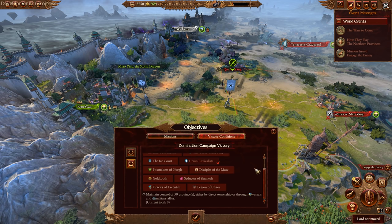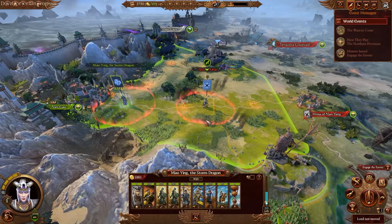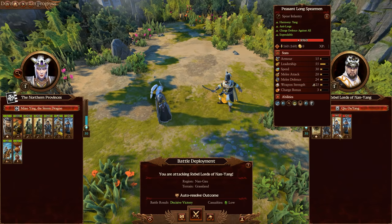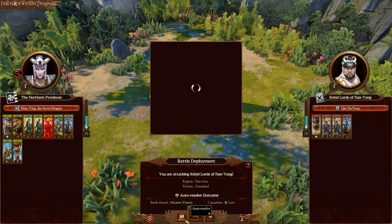Let's move Miao Ying to the first battle and get this one underway. Let's have a look at what we're working with — it's going to be a decisive victory, but there's only four units there. The order resolve is a little bit harsh, although they're peasant spearmen, we're going to have to manually play this one. We numerically outnumber them by quite a bit. Let's get stuck into the first battle.